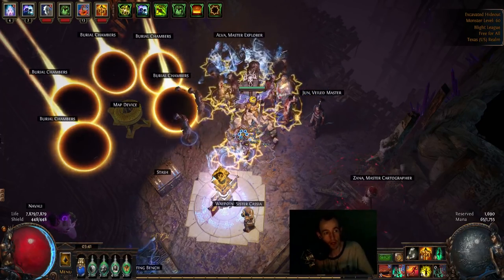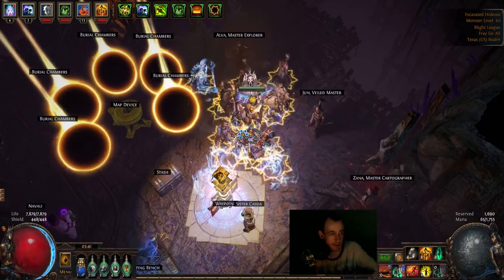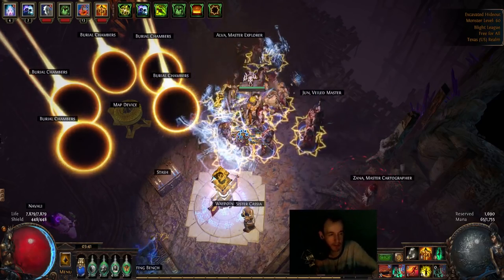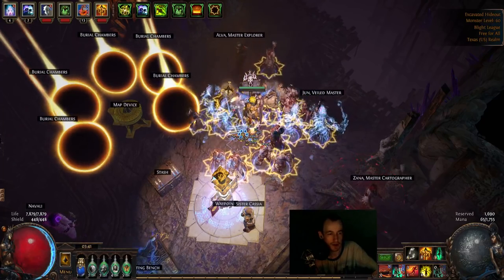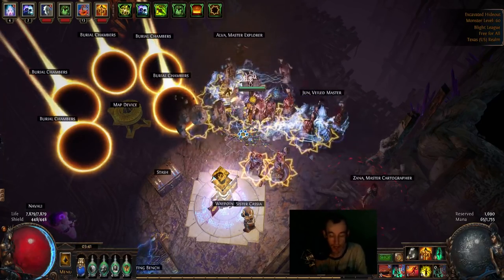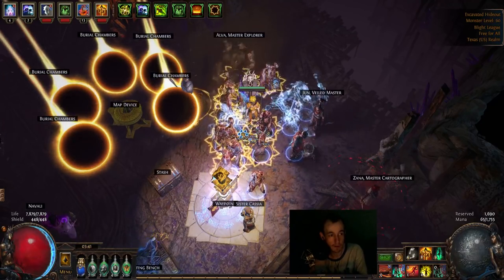I basically had 2,700 HP as a Necromancer and my Skeletons were doing millions of Shaper DPS, and I had just started mapping. It was stupid. So now you're fresh into mapping, and this is how I recommend you farm currency.